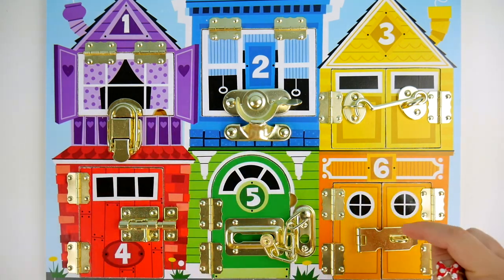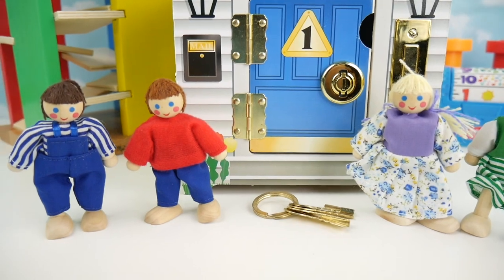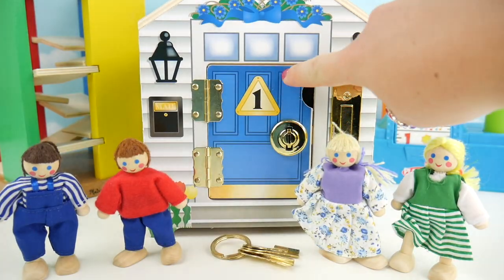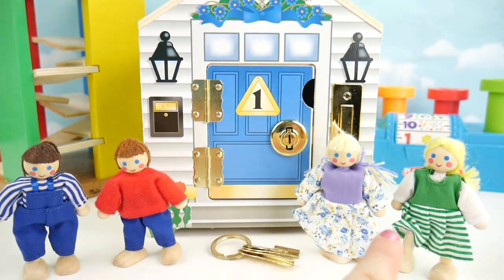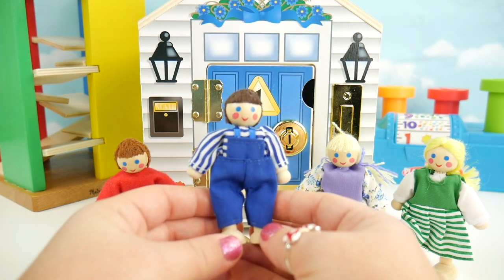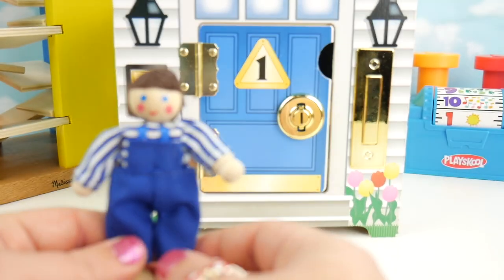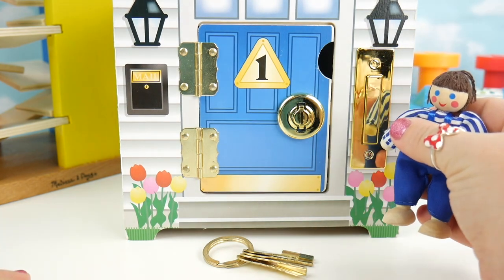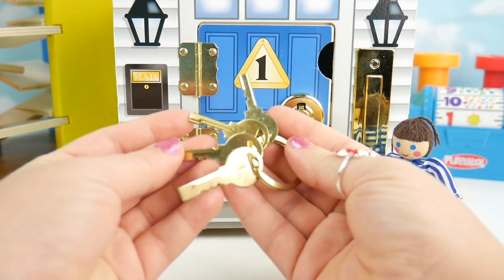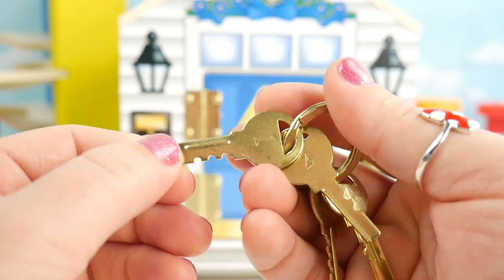Which house was your favorite? Let me know in the comment section. Today we have our wooden house and our little friends that need to get inside. Each one has to get inside the correct door — we need to help them find the correct one. This is our number one door and it's blue. The person wearing blue belongs in the blue door. We've got four keys for our four doors, each one with a number on it.